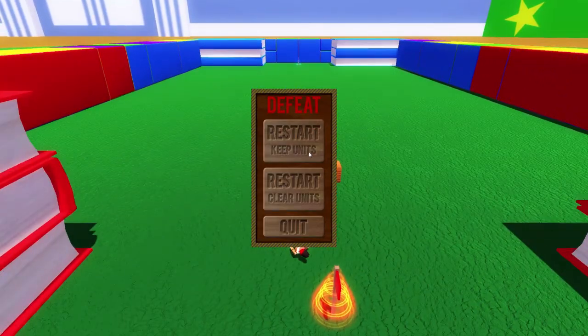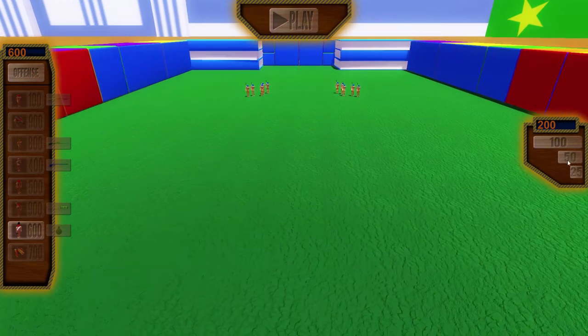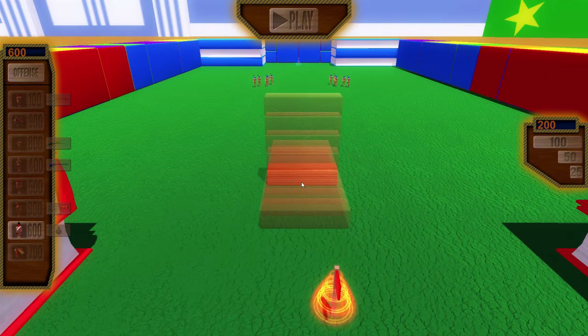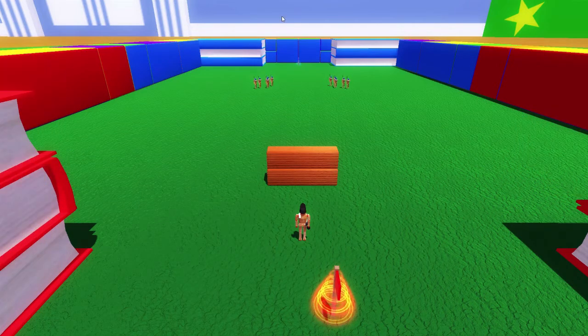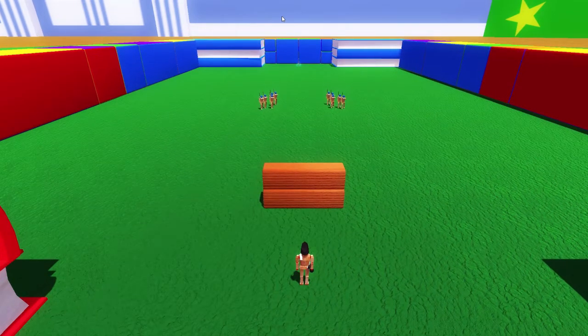There we go again! I'm thinking - maybe we need the wall, we definitely need that. But the moment we lose the top wood pallet it's all over for the grenader, there's nothing he can do.